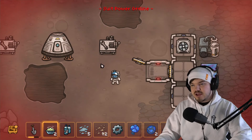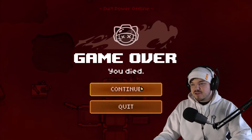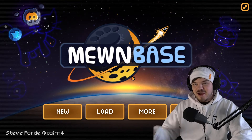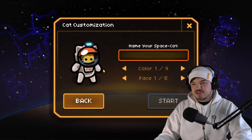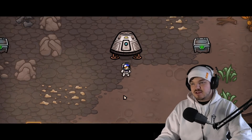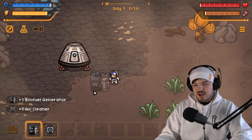Oh, am I dying? Game over — you died! Okay, we've done the tutorial. I'm a little bit lost but we're going to go into a new game on normal mission: land on the planet and survive for 28 days. Okay, here we go — we've got a supply crate.